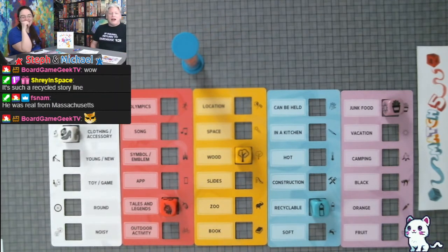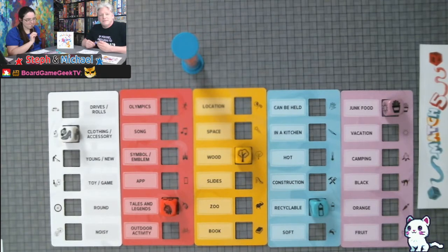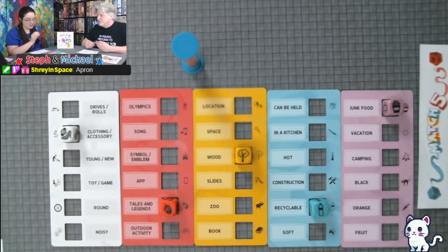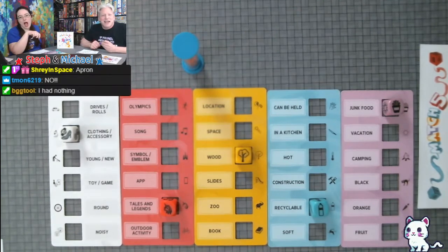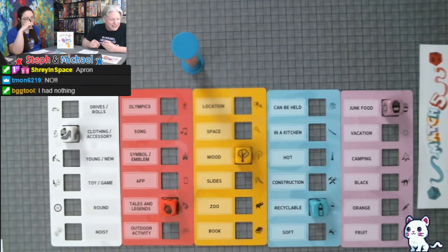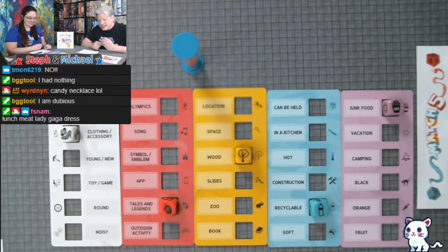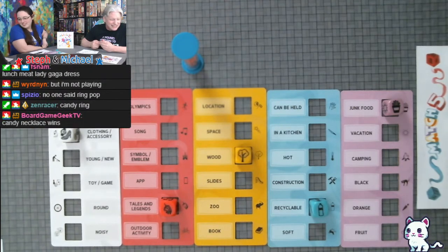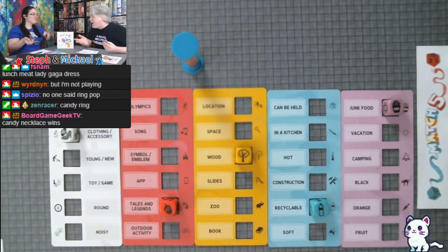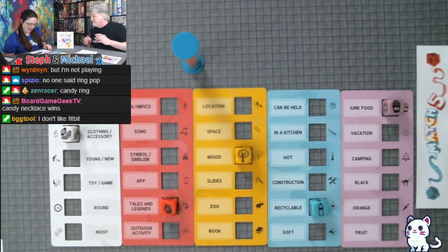Junk food and clothing accessory — Fitbit! Try to work off the junk food. Spoiler alert: she has four things written. Dan has nothing. Shrey has apron — yeah, that's good. Candy necklace — that's perfect! I thought about it right after. The question is: do you give me Fitbit? Team says I am dubious. Candy necklace wins. I'm marking off my Fitbit. No is a good answer.